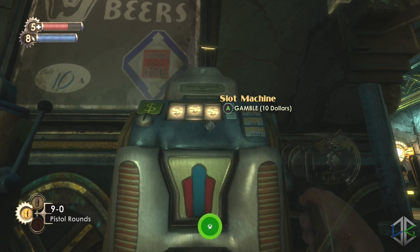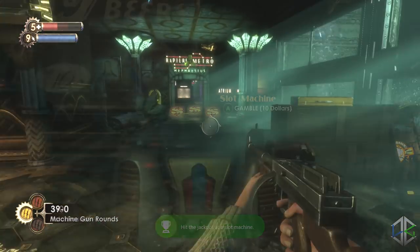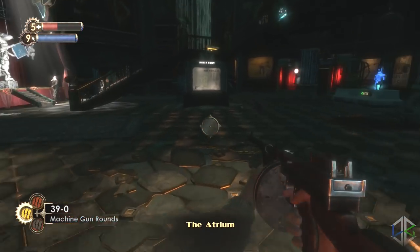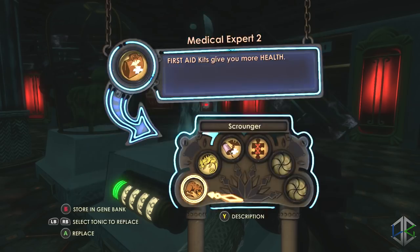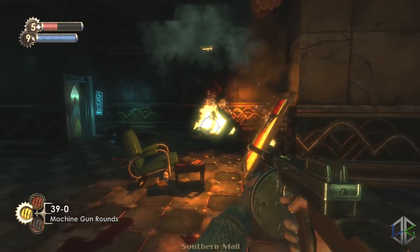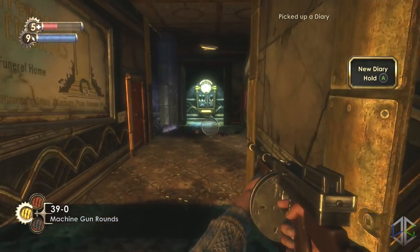First, head into the main atrium where you collect the masterpieces and if you haven't done so already pick up the tonic. Continue forward and just outside the bathrooms is an audio diary. Turn right and into the salon to find another audio diary.